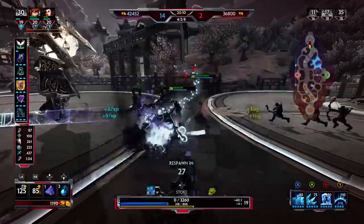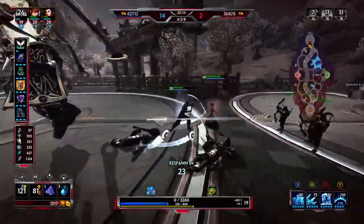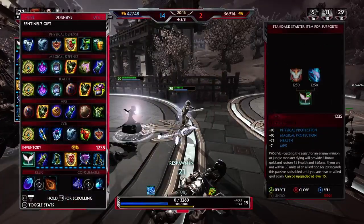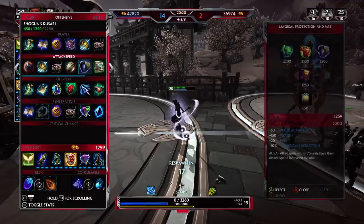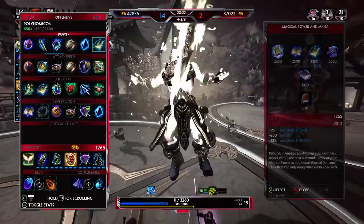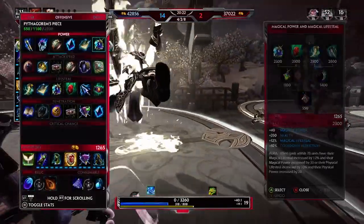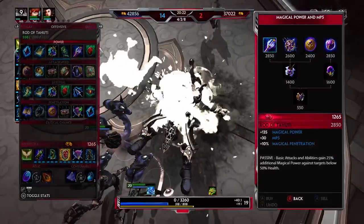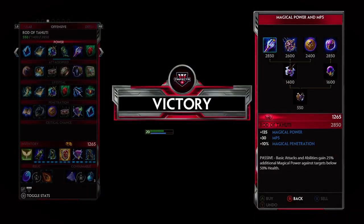This is a decent build on Ymir right here — I have max cooldown and only got one power item. If you want something else, you can sell the starter item and go for another power item, unless you need more defense. If you need a power item you can always go Polynomical — the procs off that would be kind of nice — or a Rod of Tahuti, which always gives you a lot of power. And it does offer some MP5, which I was having problems with throughout the game.